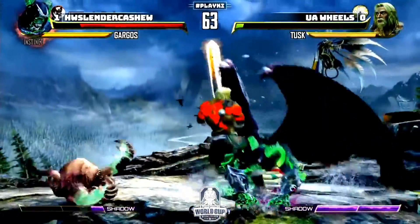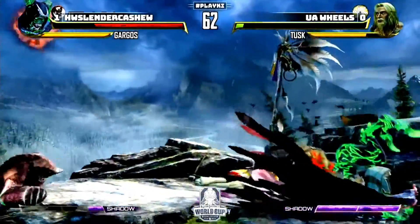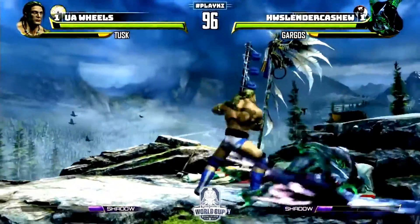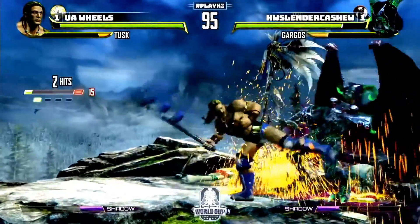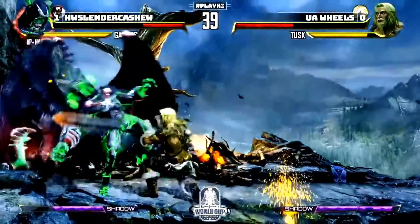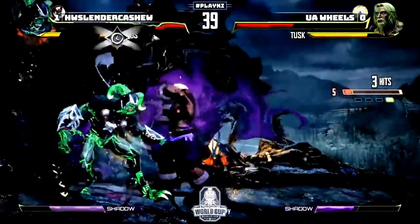So he has no minion. Can you confirm off of this? He gets opened up, and that screwed up the command gravity. Cashew was looking for the throw to keep him at max distance. And the deflect to get rid of the minion. Good stuff.